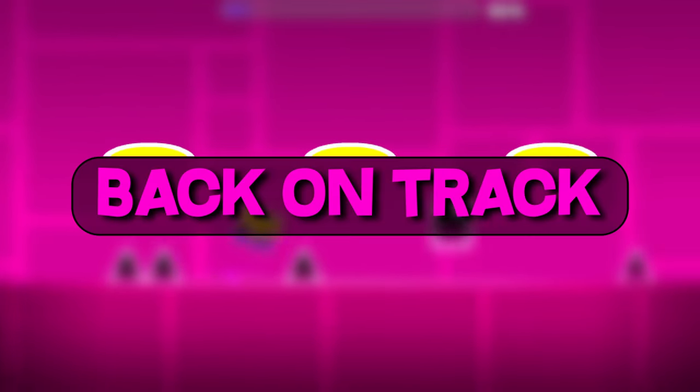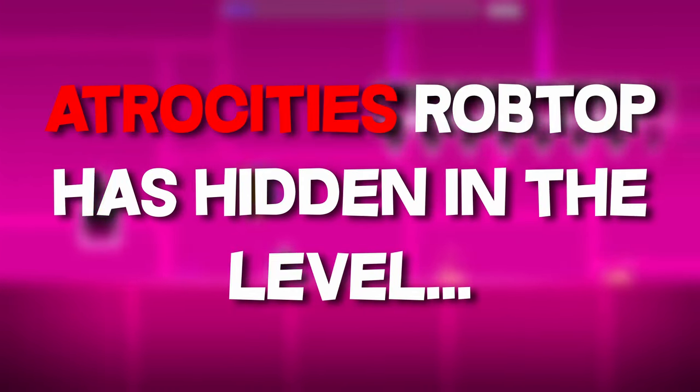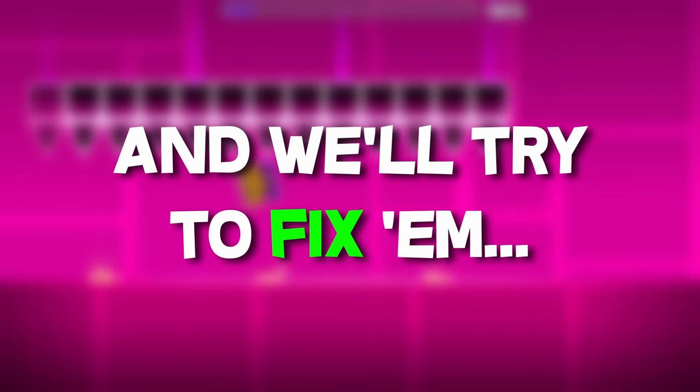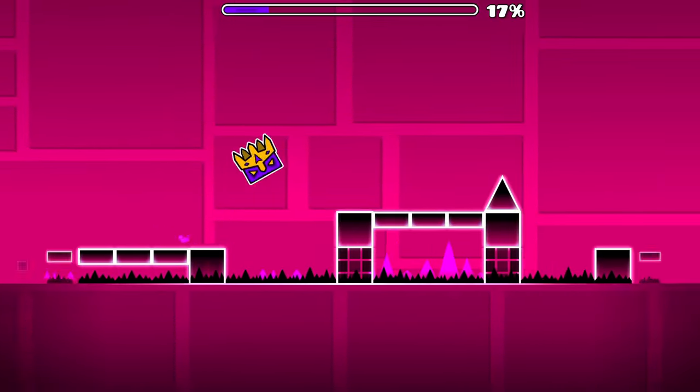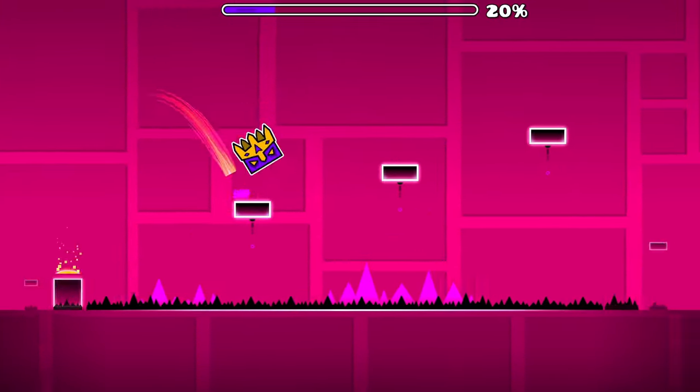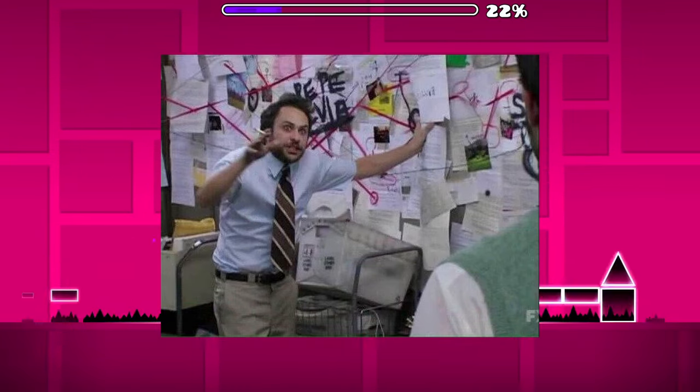Not for real though, let's take a look through Back on Track and see what unspeakable atrocities Robtop has hidden in the level, and we'll try to fix them. The first half of the level is pretty easy — at least that is what you've been brainwashed to think. Do you remember playing this level for the first time? Remember how difficult it was?